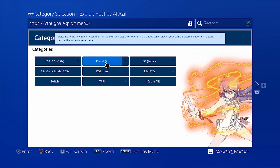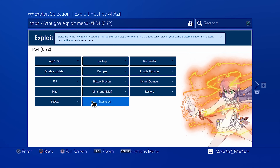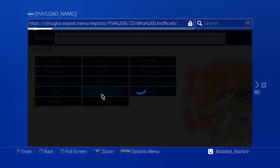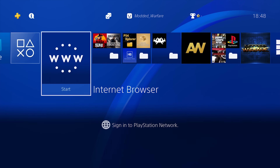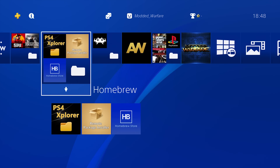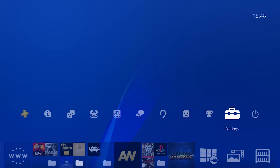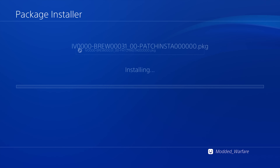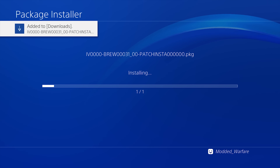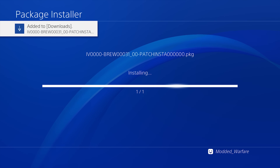For now I'm just on 6.72 to demonstrate the app. We're going to run Mira — I'm running Mira unofficial because on 6.72 the regular version of Mira doesn't enable the debug settings anymore. Note that you cannot run HEN because the homebrew app requires Mira; it uses a lot of Mira's built-in functions and does not work with HEN on its own. So go down to debug settings, game package installer, install the package file on the USB stick — it's only a 6 megabyte file so it shouldn't take long.